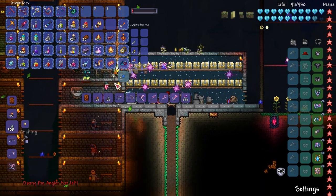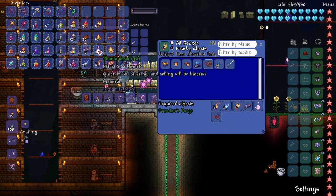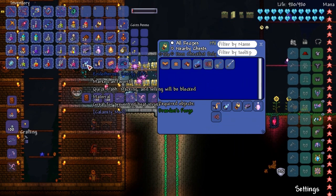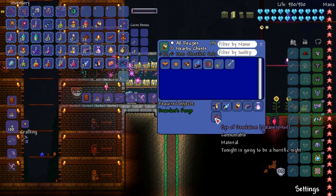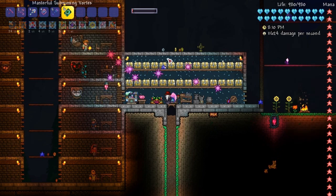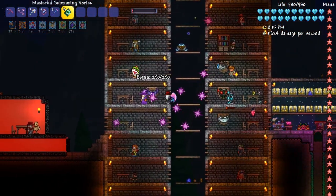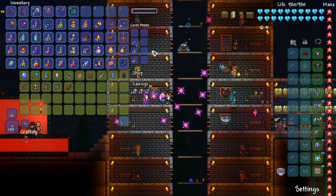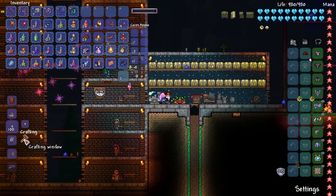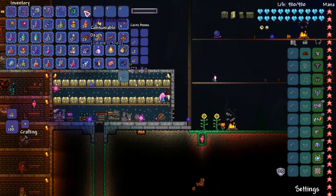Eye of Extinction — how does that go down? I've got my Nightmare Fuel, Endothermic Fuel. Oh, you also need an Eye of Desolation. Hopefully I didn't kill the NPC that sells them — maybe it's the Wizard? Yeah, awesome, that makes it easier. The crafting recipe's not too bad, and then we get the Eye of Extinction!